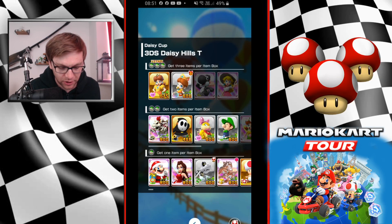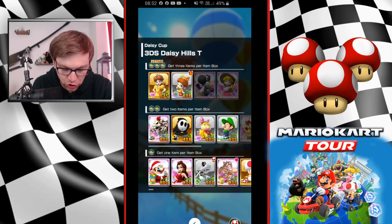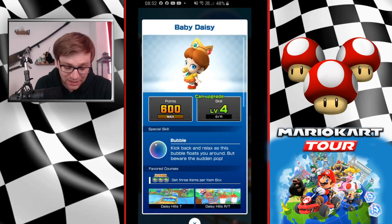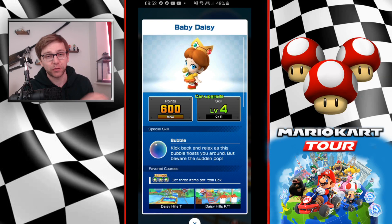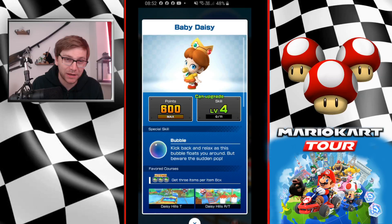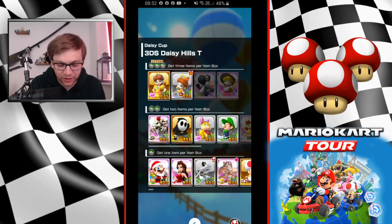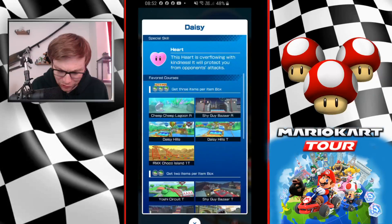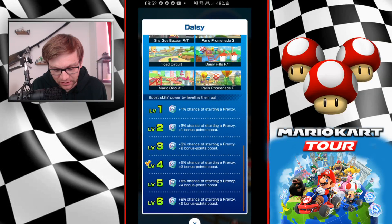We're going to be talking about driver, kart, and glider setup. Going in we have lots of good options for this first part. We have a common in Baby Daisy and bubble is a good special skill for maintaining your combo — you do get a lot of points with it. But there won't be any bare sections where you really need it, as you'll miss dash panels and jump boosts while in bubble. That's why I would favor Daisy coming in at level four. Even at level three I'd probably still consider her, though you get that boost to chance to enter a frenzy.